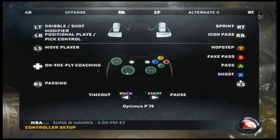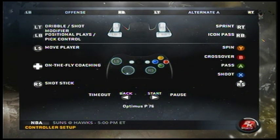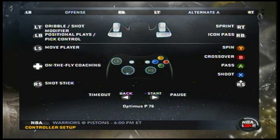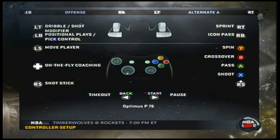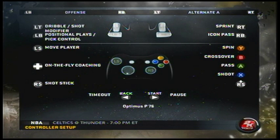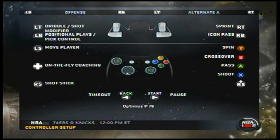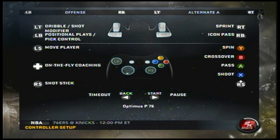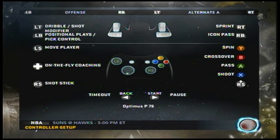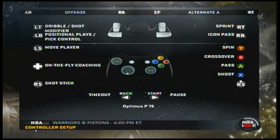Now for Alternate A: it takes away the fake pass and the high step. But what it does give you is a spin button and a crossover button, which makes it a little easier for players to do dribble moves. If you want to do a crossover, you press the B button; if you want to do a spin move, you press the Y button.